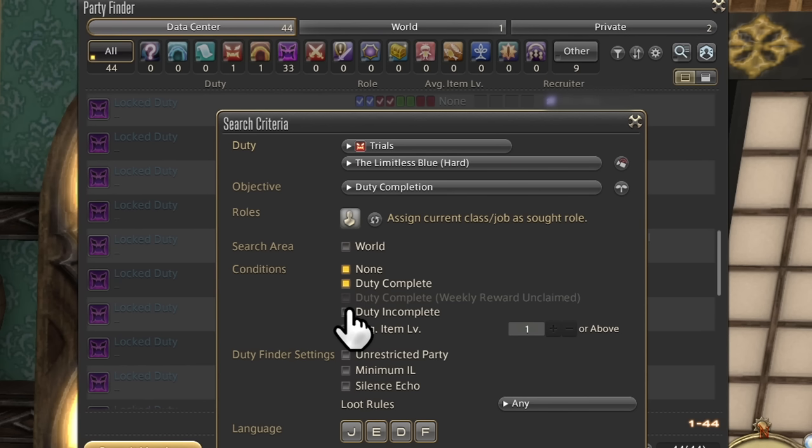Average item level puts a minimum gear requirement on players joining. As a search criteria I don't recommend this much — on average a good player will probably have higher gear, but that's not an inherent measure of skill.